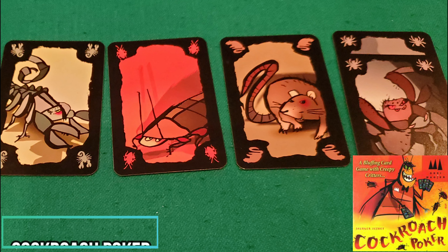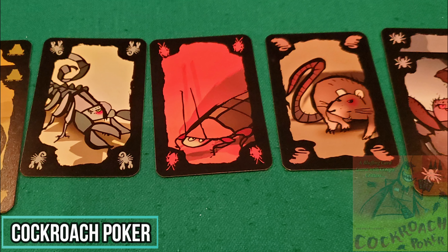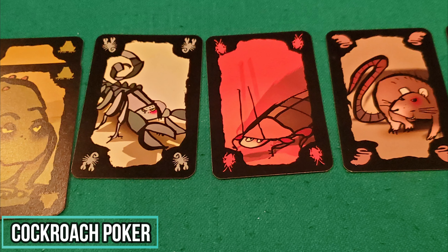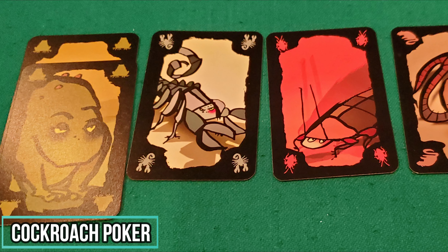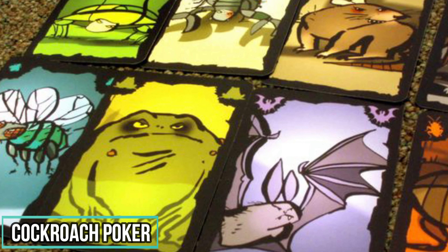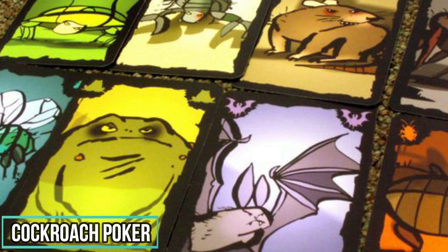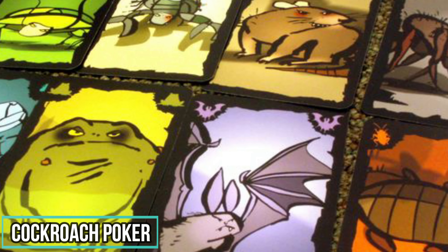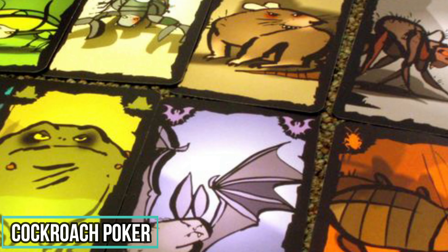Cockroach Poker is a bluffing game with a reverse set collecting mechanic. Players start with a big hand of insect cards and are trying to bluff their way into getting the other players to take these cards. When a player slides you a card, they say what creature is on that card — they can also lie about what's on that card. The player receiving the card says if they think that player is telling the truth or not. If they are correct, that card gets laid in front of the player that handed them the card; if they are wrong, it goes in front of themselves. The game ends when one person has four of the same cards in front of them, and then they are eliminated and they have lost the game, and everybody else wins.